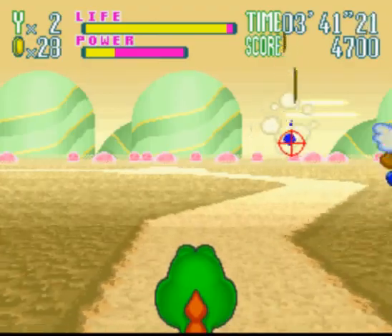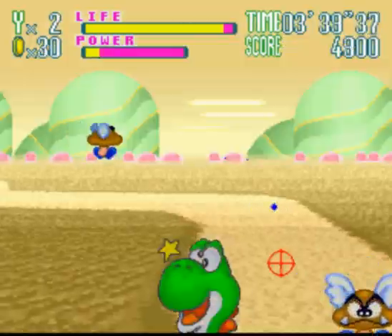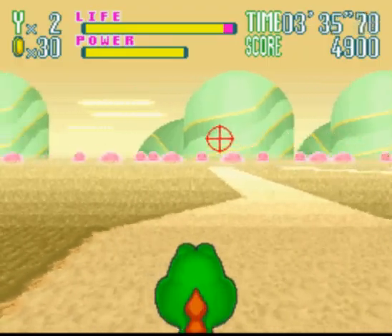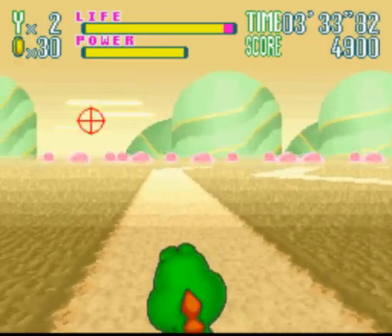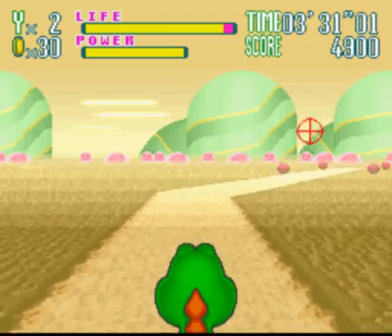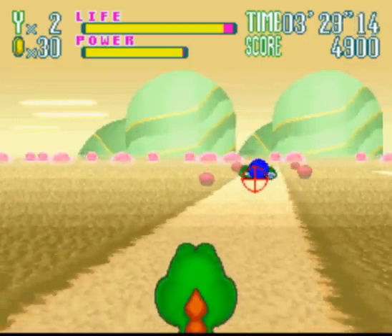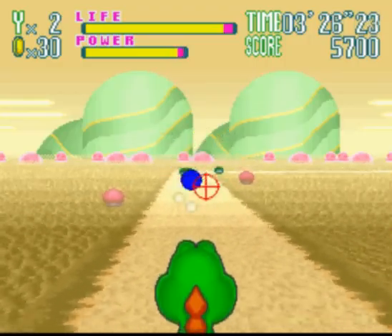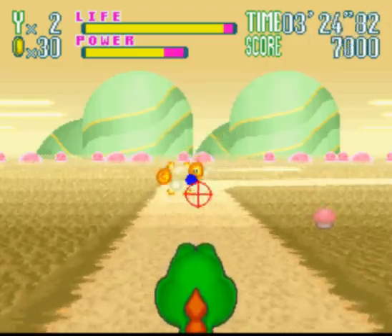Oh yeah, the game does not save. So I have to use save states to keep progress up. Let's not hit it and see what happens if I don't take the alternate way. Using the mouse aim, this is pretty easy. Shell bowling! This is not Mario Kart!